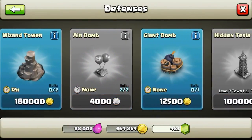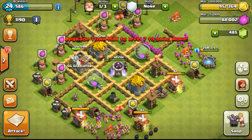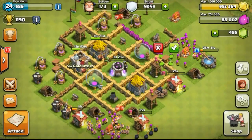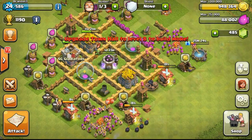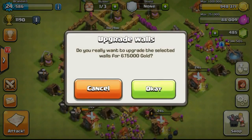Especially if the troop is a melee attacker such as a barbarian. So now going ahead to get another trap, which is the giant bomb. Giant bomb is really good against low HP troops such as barbarians, archers, wizards, or wall breakers. That's why I really like the giant bomb — they take them out in mass amounts.